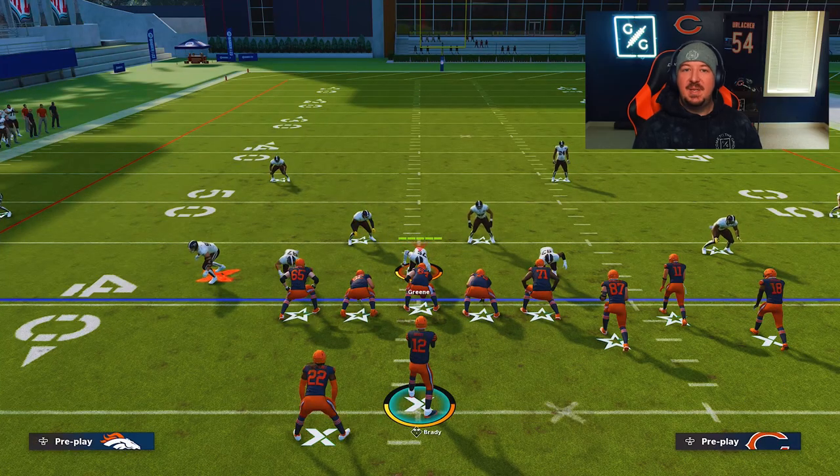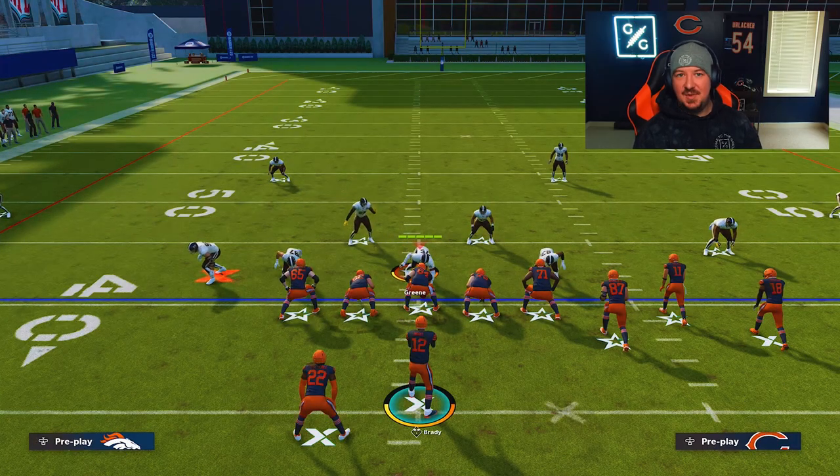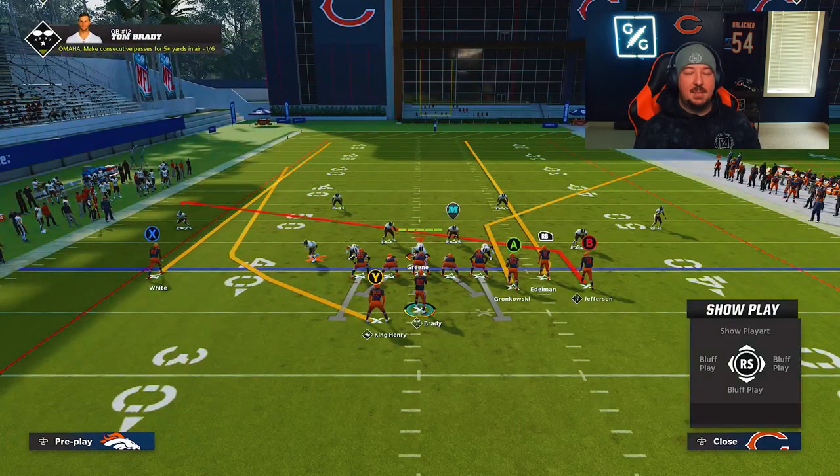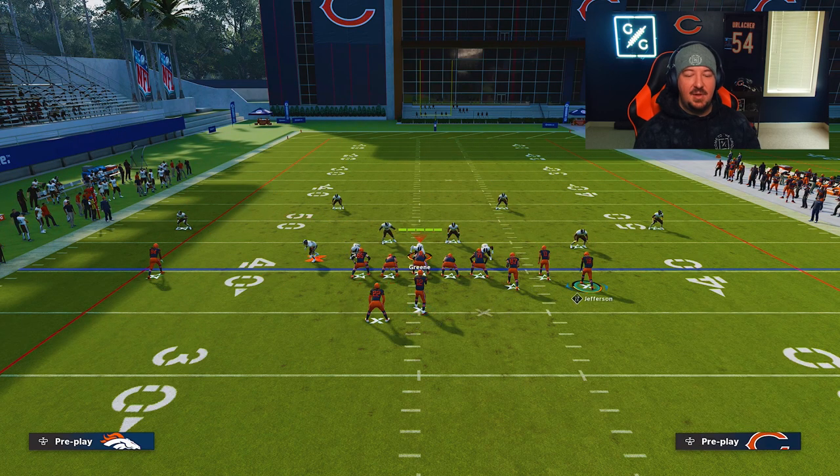That is how you manipulate purple zones — even zone drop purple zones have no shot against this concept. The whole premise is sending a route vertically, having a second wheel or vertical attacking threat behind that, and then something that sits down in the flat. Sometimes the first route can be vertical and it can be a comeback that returns back to the sideline and sits wide open. For those of you that are shotgun players, you want some sort of vertical attacking route that's going to pull the deep zone — the purple zone has to match the wheel out of the backfield — and then you just need something that gets into that flat area.